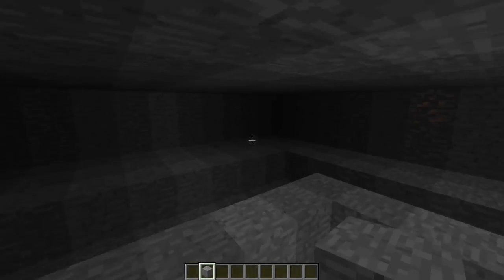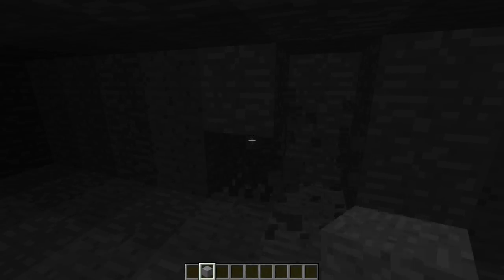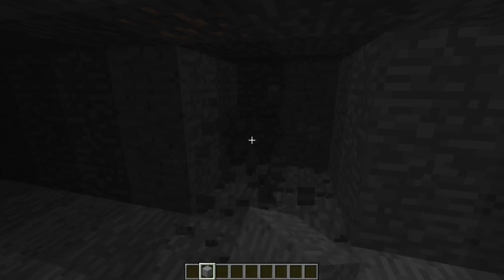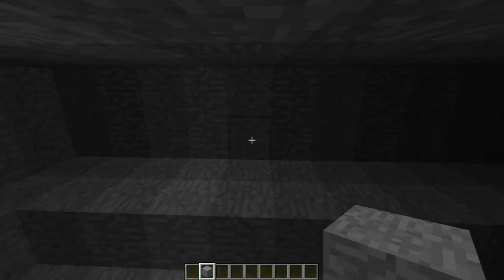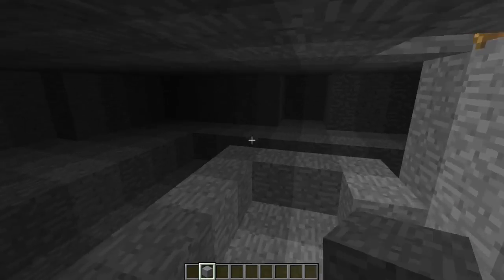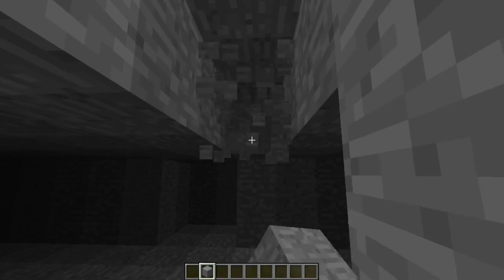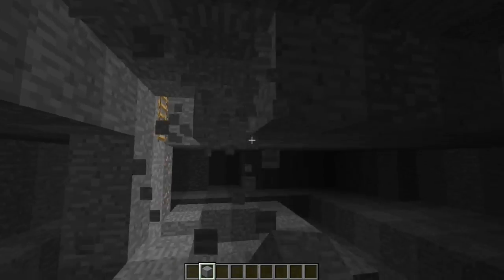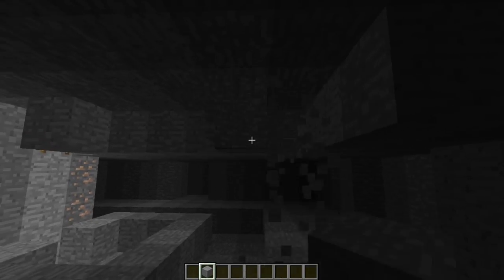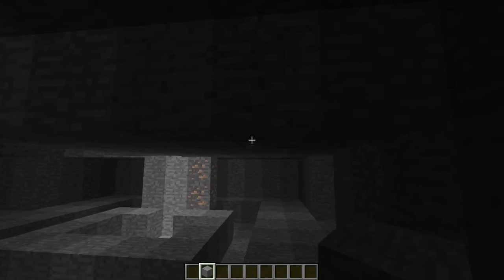We're just going to create some pathways now — I'm building three hallways: one in the center which is three blocks wide because it's going to my biggest room, and the sides two blocks wide because these are going to smaller rooms. You don't even have to build these hallways — this is just how I'm building my rooms. I'm also not going to show the dimensions of those rooms because you can build whatever you like. You might want farming rooms, one giant room, or not want three rooms coming off at all.